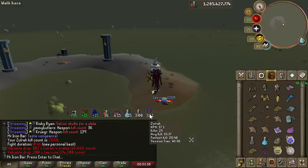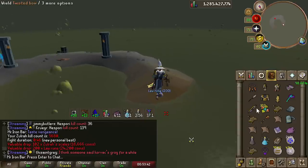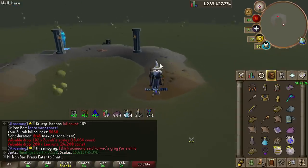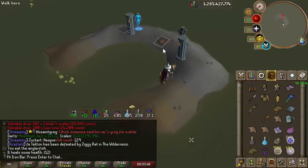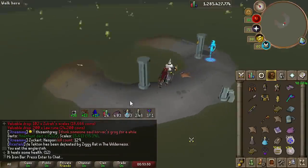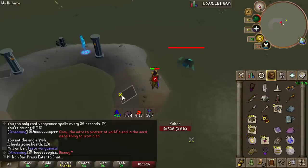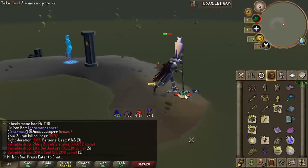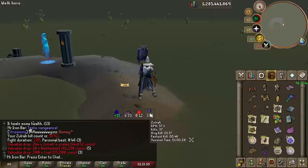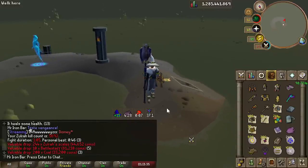I just PB'd in only 25 kills — holy shit. I've seen so many under 1-minute kills and even under 50 seconds. I tied my original PB multiple times, which was 47 seconds, without even sweating. First hour of Zulrah back in a long time and we got 37 kills an hour — actually insane, a huge improvement from my previous rate.